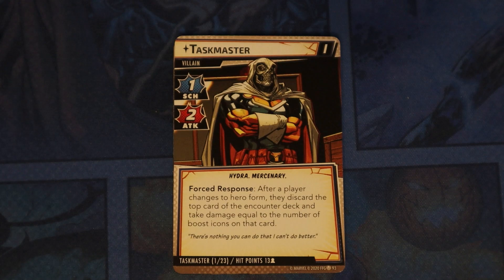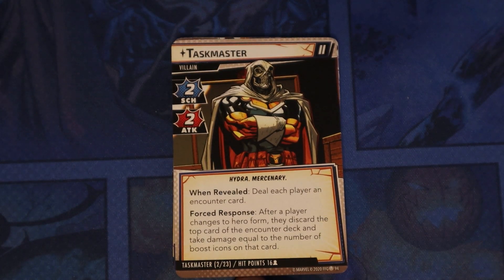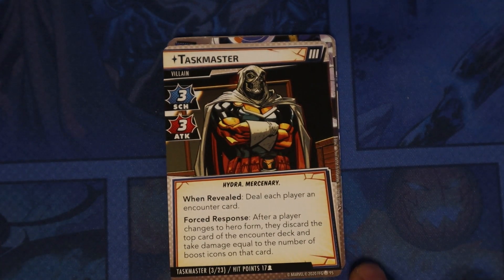Next we have Taskmaster. On his side one — forced response: after a player changes to hero form, they discard the top card of the encounter deck and take damage equal to the number of boost icons on that card. Side two: when revealed, deal each player an encounter card; same forced response. Side three: when revealed, deal each player an encounter card with the same forced response. Hunting Down Heroes is the main scheme — forced response: after resolving step one of the villain phase, each player in hero form must choose to either place one threat here or take one damage; if it's completed, players lose.